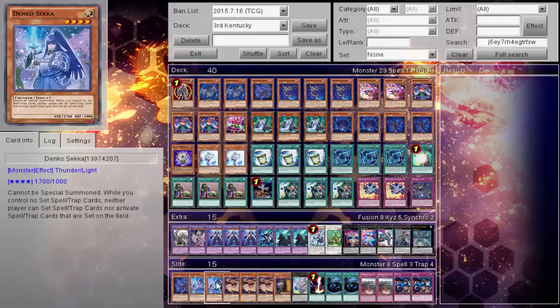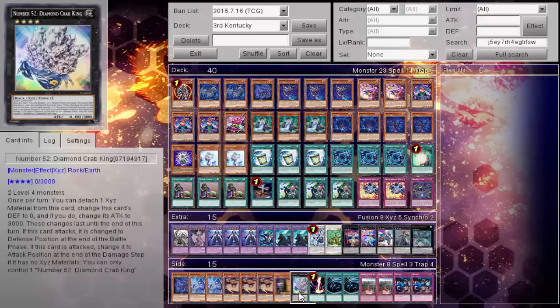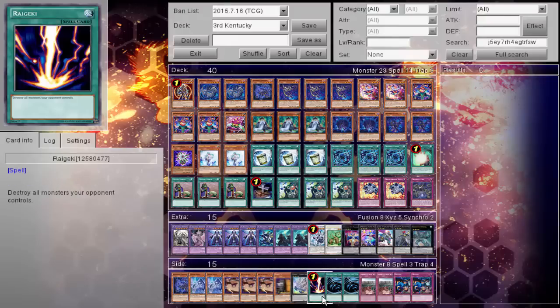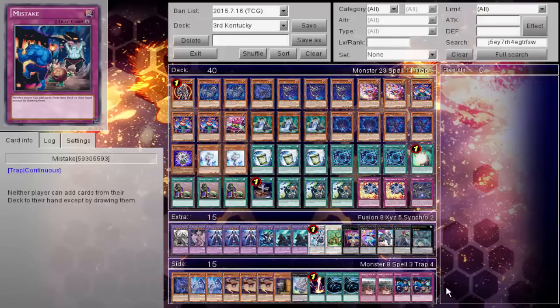The side deck: 1 Dragon, 2 Denko, triple Retaliating C, and of course 1 Maxx C, 1 Diamondcraft King as the out for Towers, 1 Raigeki, 2 MST, 2 Imperial Iron Wall, and 2 Mistake — wrapping up this deck profile.